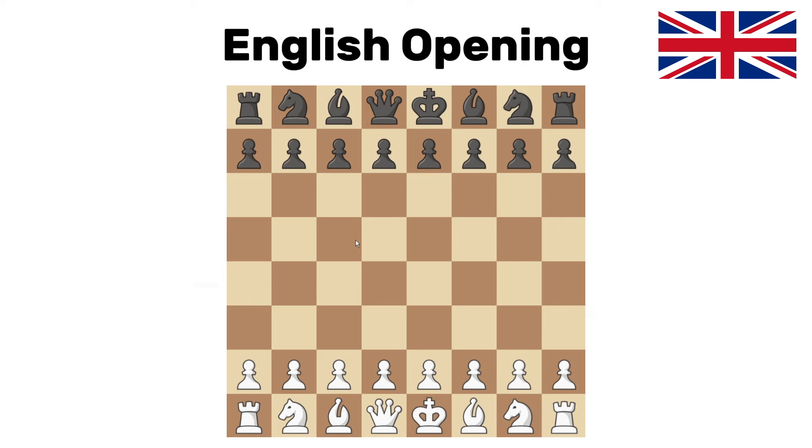English opening. This comes on the first move — the very standard c4, controlling d5. There are so many ways this can go and so many ideas for this opening. Most commonly you'll move g3 and move the bishop out to control d5 even more. This is an extremely solid opening, extremely fun way to play. You can play it aggressive, solid, boom-a-boom. It's good.